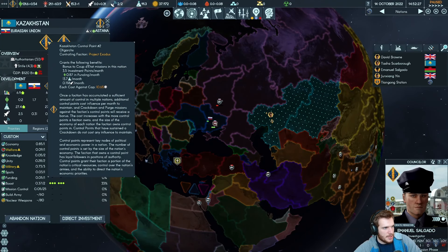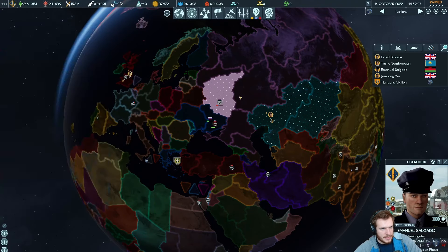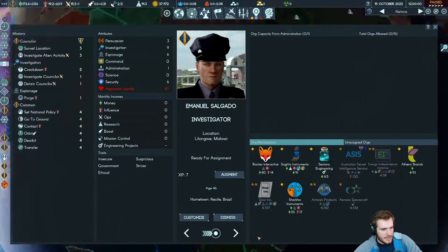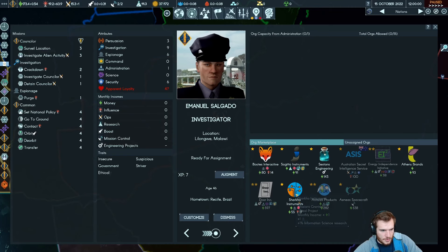This command point gives a bonus to coup d'états in the nation and you also get set policy — that's the executive, which everyone has. Now we have control over Kazakhstan. Our money is positive again, meaning we can go look at orgs. Door Ink is really good — we really want to grab it. It's going to be a huge good thing for us. For now I'm going to throw in Athens Brand because it pays for itself in five months, and I'm hoping we get Door Ink.